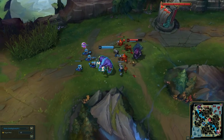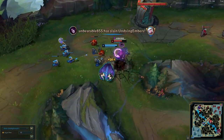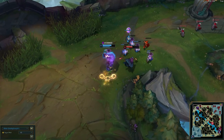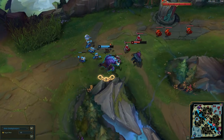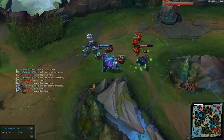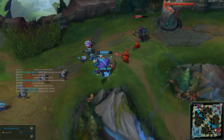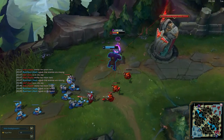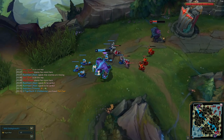For playstyle, WQ — that's basically what I have to say, because that makes him such an annoying top laner and it also weakens the enemy champion. Sometimes you can just do that WQ until they are weak enough, then you can go in on them and maybe use your E.